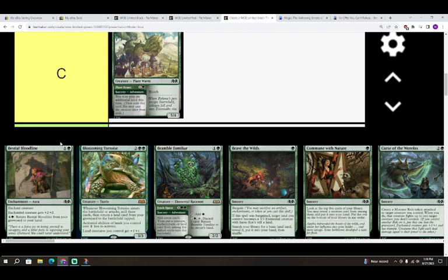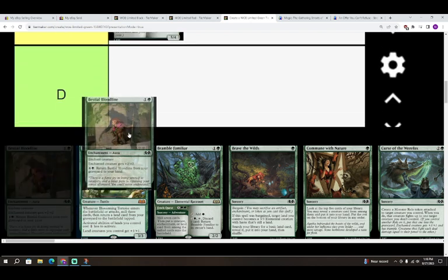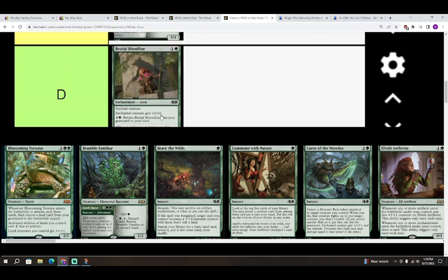Next is Bestial Bloodline — colorless in a green for an Enchantment Aura. Enchanted creature gets plus two plus two. For four colorless in a green, return Bestial Bloodline from your graveyard to your hand. I think this card is a D. It's not really what I think we want to be doing — the idea is you sacrifice it to Bargain, pay five, and get it back, but I can't imagine many games where you're sitting around with five mana and nothing to do.